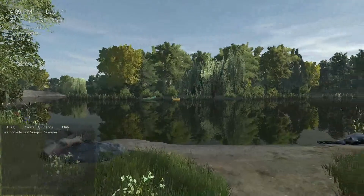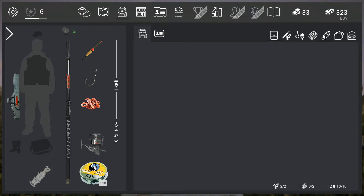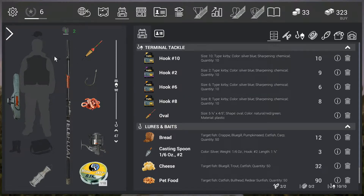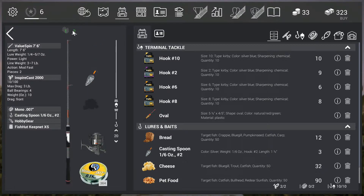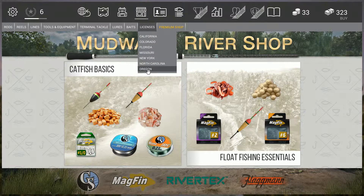This is one of the scenes you'll get from the Mudwater River in Missouri. There are seven maps. You'll have to excuse my voice — I'm losing it. This screen shows you what you have on hand, either at home or in your backpack. Your backpack can only carry so many items. You can see the lures, baits, hooks, and floats. No reels shown because I don't have room — I have two rods and reels set up. This is a spinning rod and the other is a casting one.